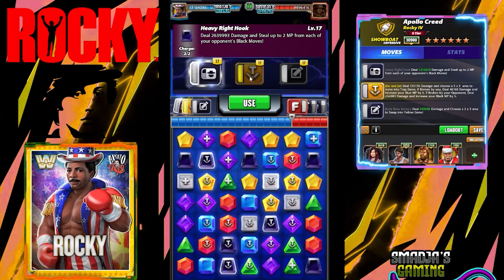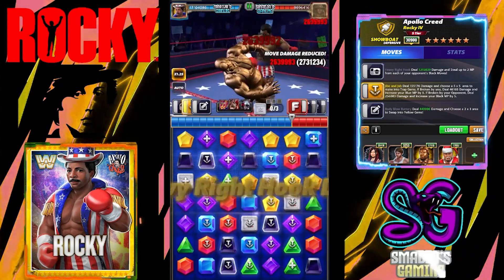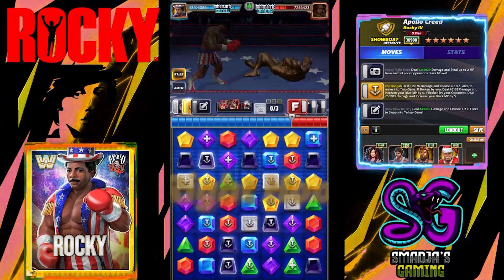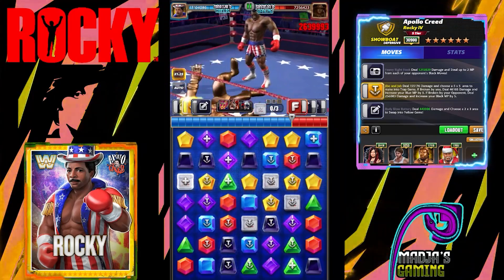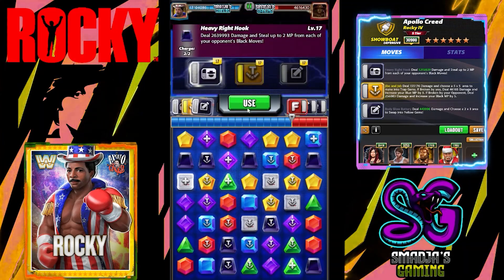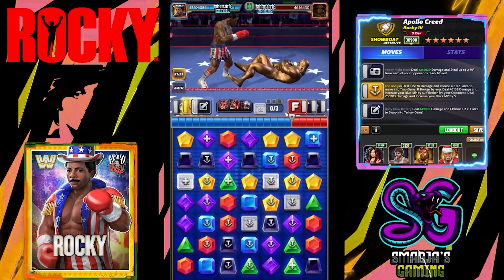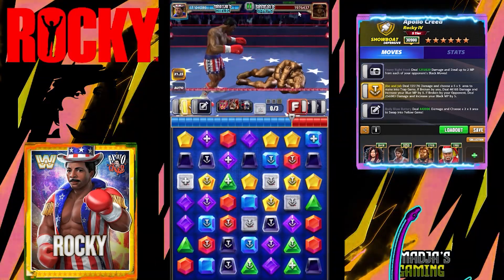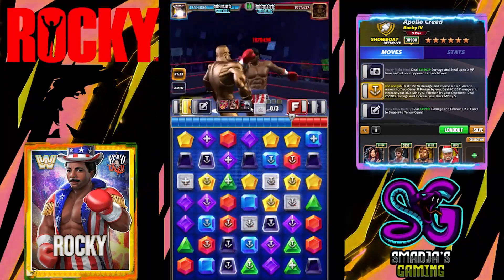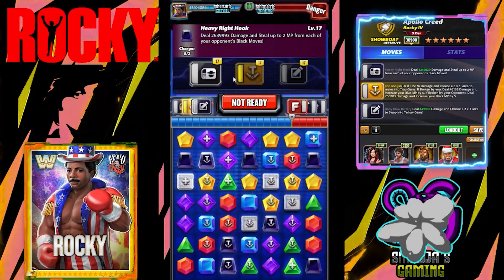I can go again with my traps, but I'm going to go with the Heavy Right Hook — 2.6 million damage again. This is turn one. Let's do it again, because we can. Only 1.9 million left on Taker. That's 14 million health points drained, turn one, basically only by the Heavy Right Hook.